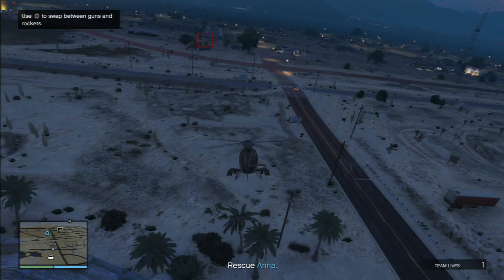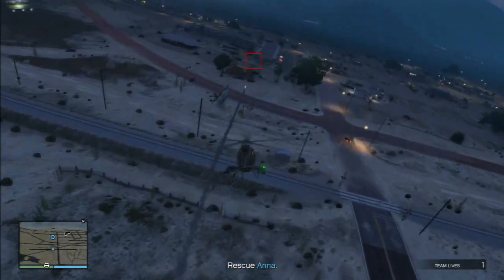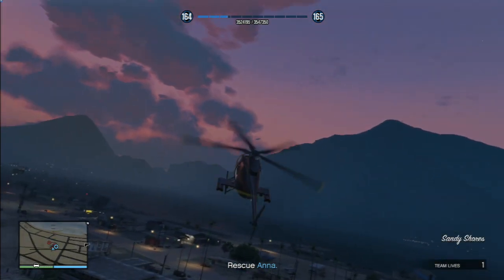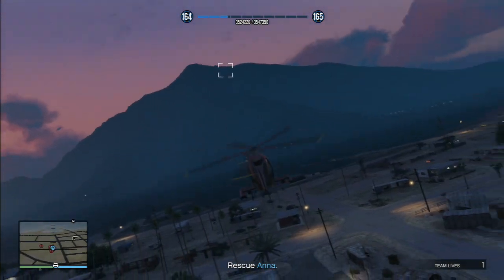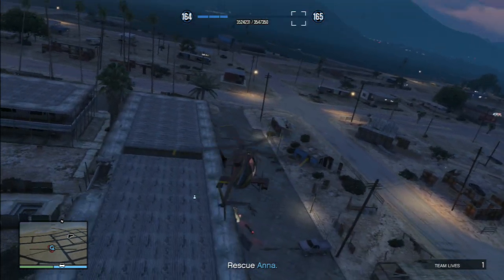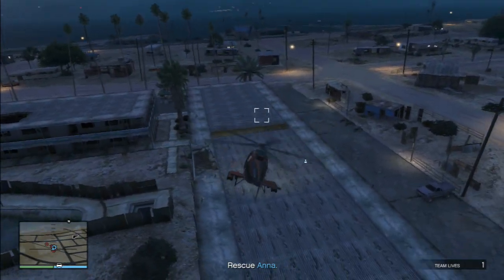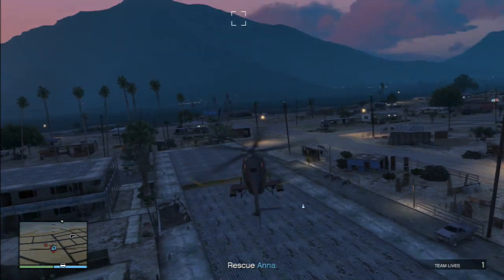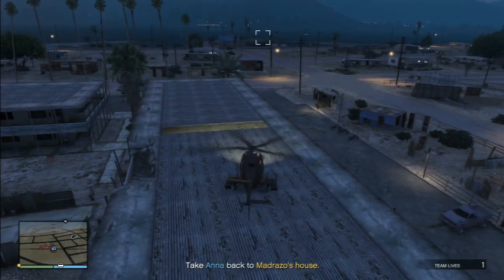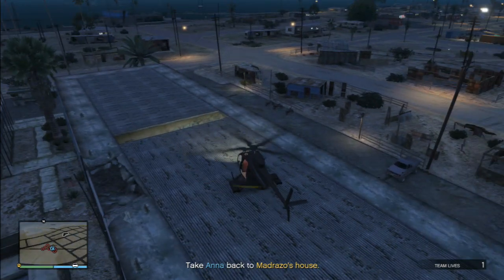Once you've got your chopper, just fly over to where they're holding Anna and land on the roof directly above her. This will trigger her to find her way to you, and after a few seconds, she'll make her way up onto the roof and hop in the helicopter.